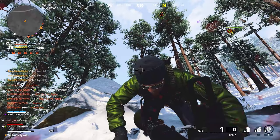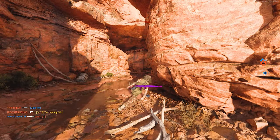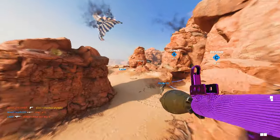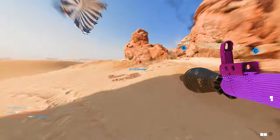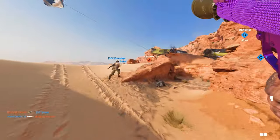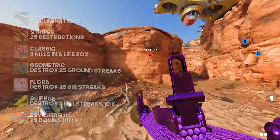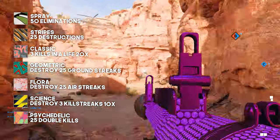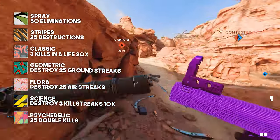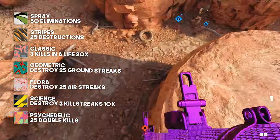There is a total of 7 camo category challenges with 5 camos in each, for a total of 35 before you can unlock gold. To get diamond, you have to get gold on the RPG and the Sigma, and I already have a guide up on my channel for both launchers. Spray unlocks at level 0, Stripes at level 5, Classic at level 10, Geometric at level 15, Flora at 20, Science at 25, and Psychedelic at 30.